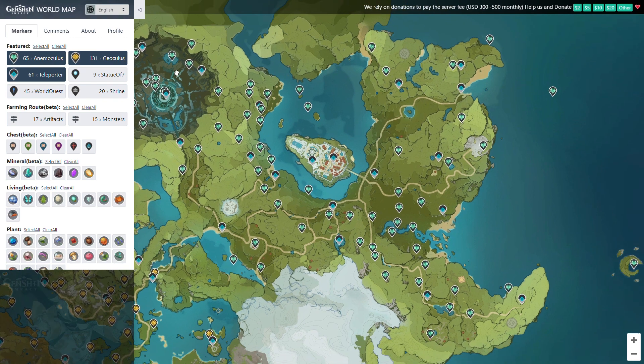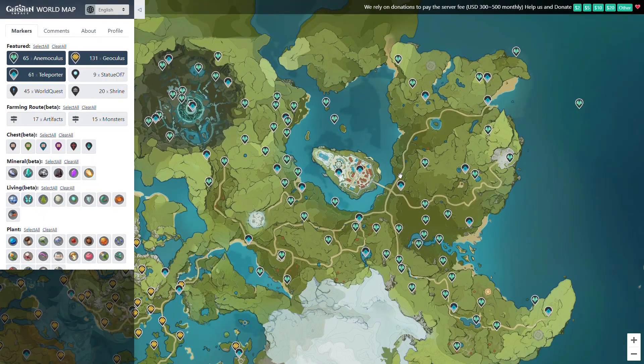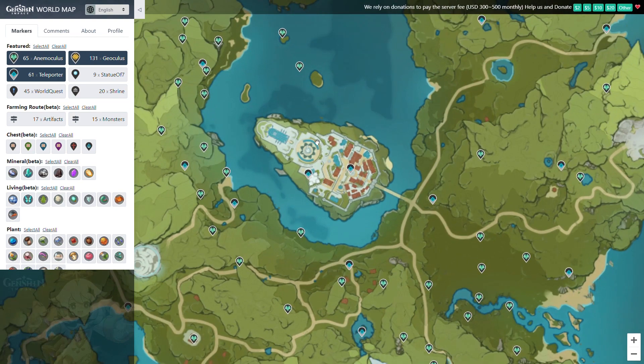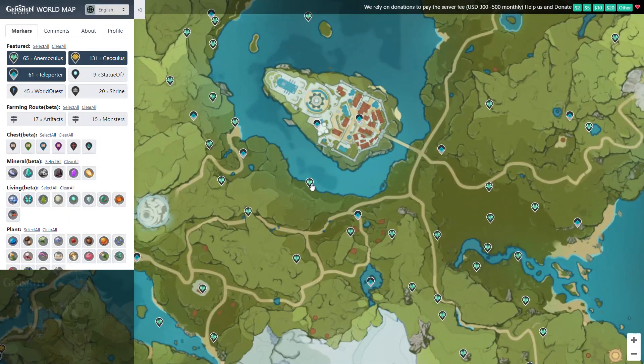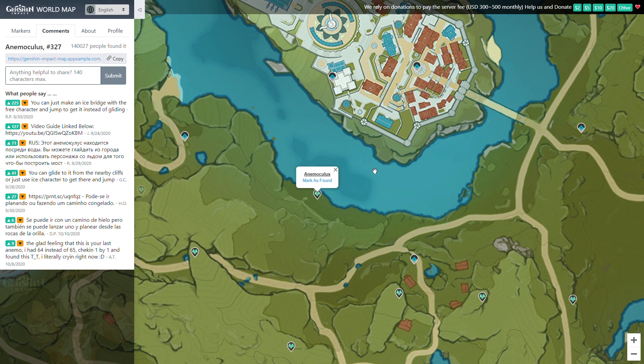So if you guys can see, the Animoculus are all here. The first thing I would do is actually sign in to a Gmail account. It doesn't have to be the same account as your in-game account — you can just create a fake one just to save all your found Animoculus. You can actually mark them as found. You just click on one and mark as found, but for this you have to be signed in.